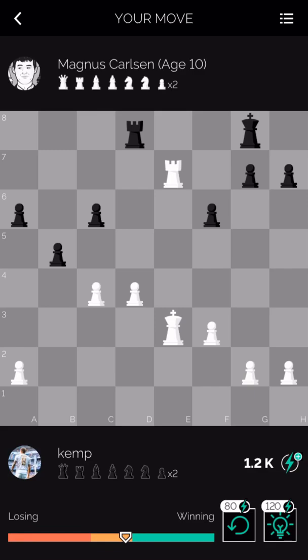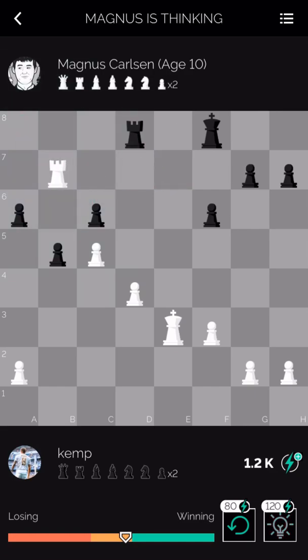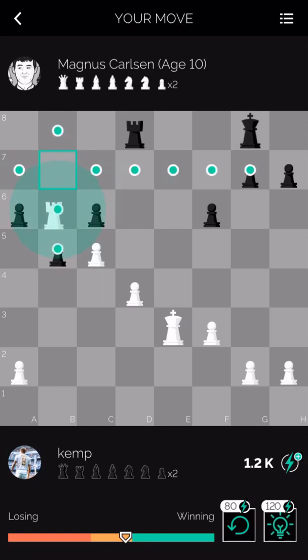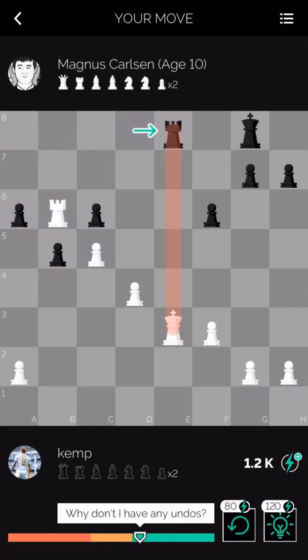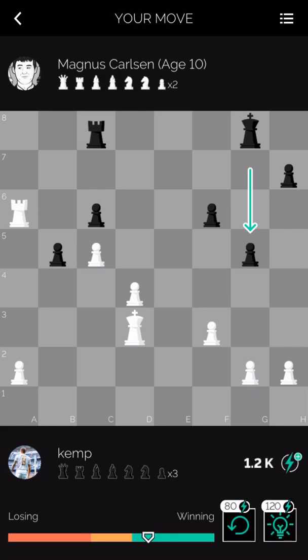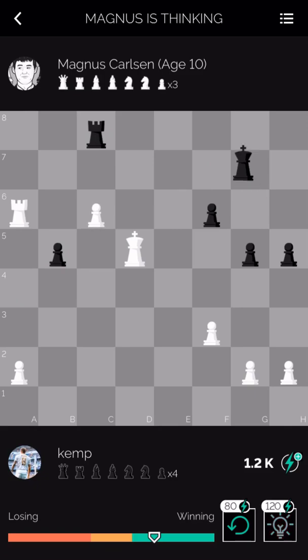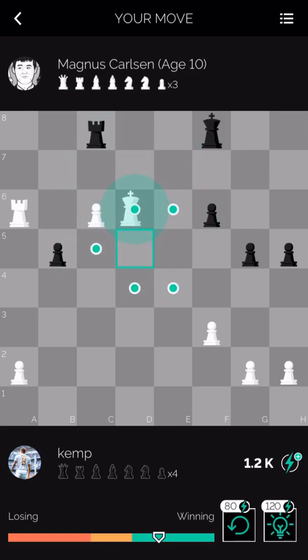Instead of taking that pawn, I'm just going to push c5 and hopefully try to pick off one of these pawns here. Play the rook into b6 — hopefully this is good for me. Yeah, we're winning a pawn here. I'm just going to go right away for this. Bring the king up. This is just completely winning for me now. Notice how the c pawn is just going to gain so much strength here.